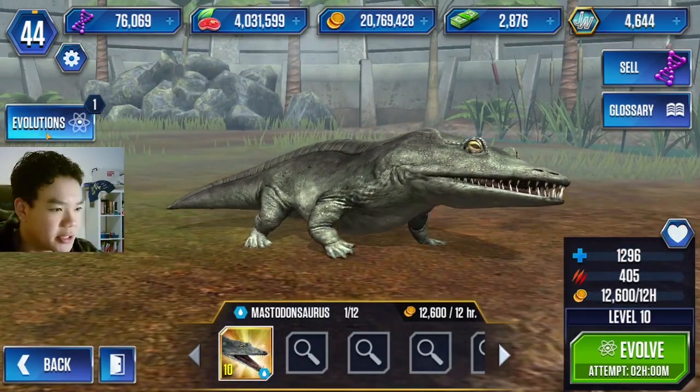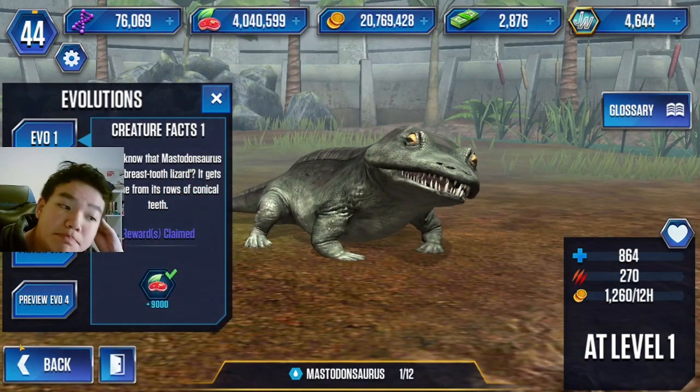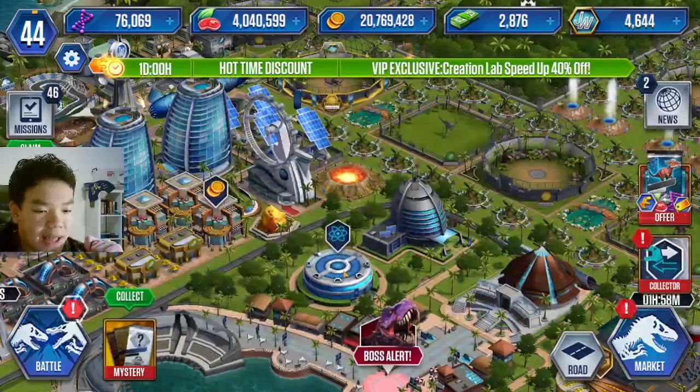I can put hearts on my creatures, that's pretty cool. Did you know that Mastodonsaurus means Breast Tooth Lizard? It gets its name from the rows of conical teeth. Fairly cool.